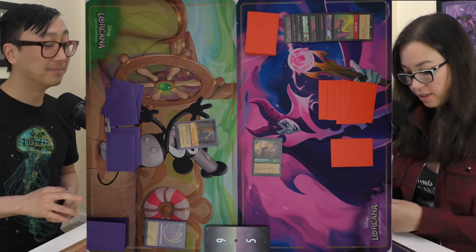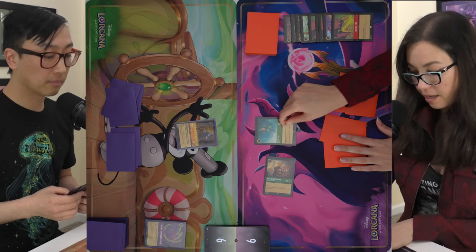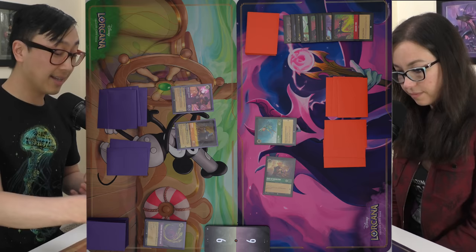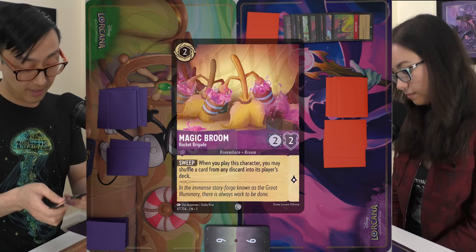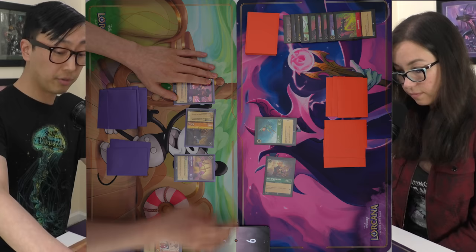I'll draw some good stuff, quest with Duke of Wesselton, and play a Peter Pan. Pass. I'll play that Mickey. There's a Magic Broom — when I play this character I shuffle a card from any discard pile into that player's deck. I'll choose mine and shuffle in Friends on the Other Side. I'll send Hades on a quest — go to seven and pass.